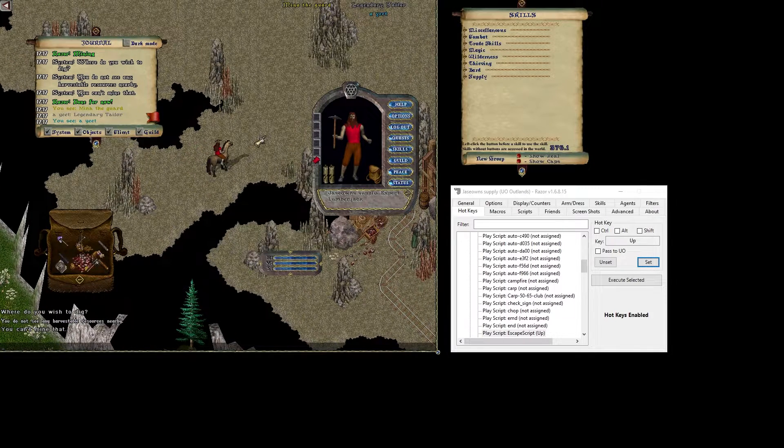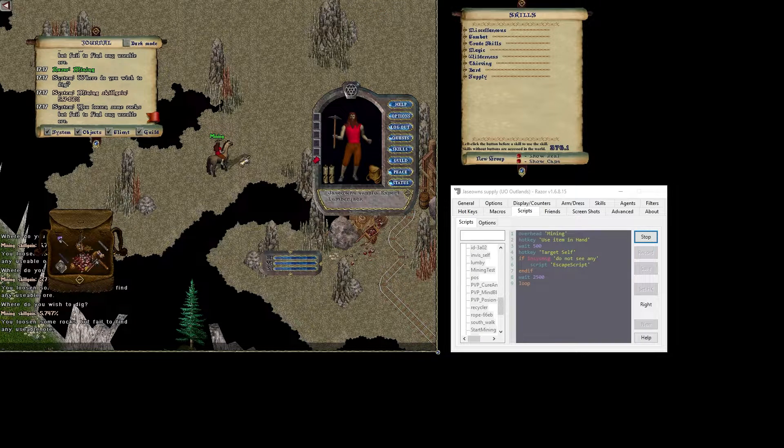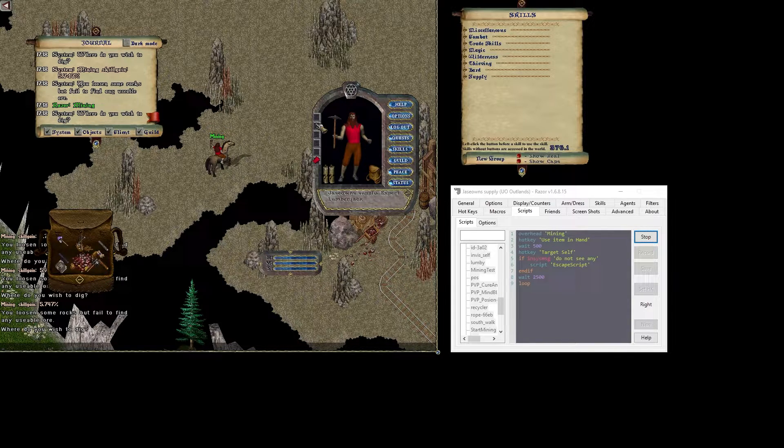To give you an example, we're going to move over a couple spots and hit our mining hotkey. And it's going to mine here until it's all done. Wait — there's more. There's one more thing you can do to make this better.